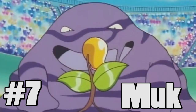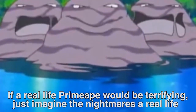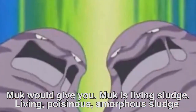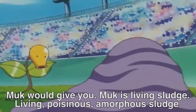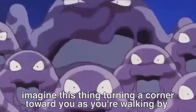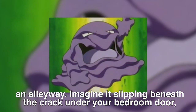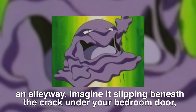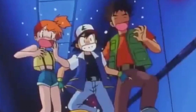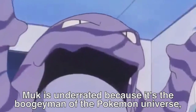Number 7: Muk. If a real-life Primeape would be terrifying, just imagine the nightmares a real-life Muk would give you. Muk is living sludge — living, poisonous, amorphous sludge with a big drippy mouth and lifeless, cold eyes. Imagine this thing turning a corner toward you as you're walking by an alleyway, or slipping beneath the crack under your bedroom door late at night. Muk is underrated because it's the Boogeyman of the Pokémon universe, and nobody seems to realize that.